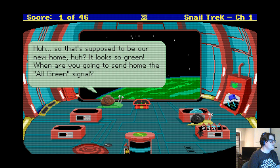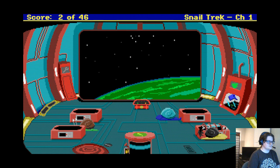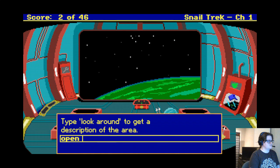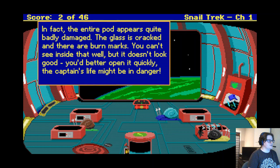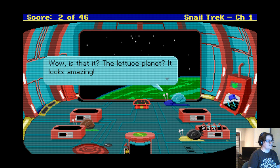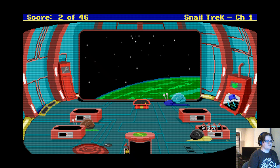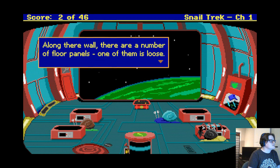This is supposed to be a new home — it looks so green. Where are you going to send the all-green signal? This pod is open. It's broken — the pod is quite badly damaged, the glass is cracked and there are burn marks. Why did I sign up for this? Lettuce planet! There's something on the ground here but I can't tell. There's a loose floor panel.